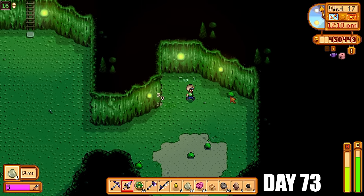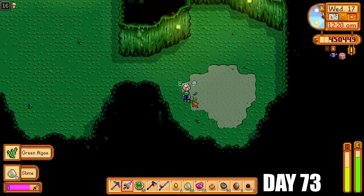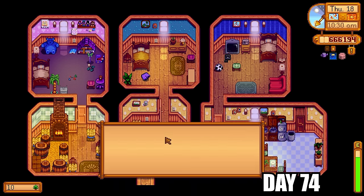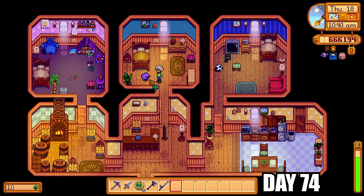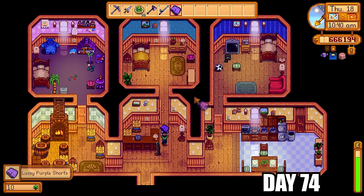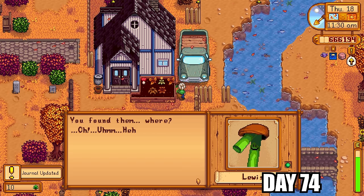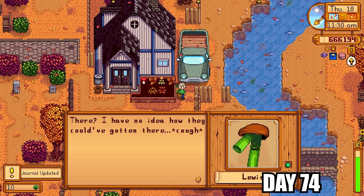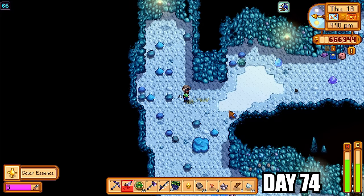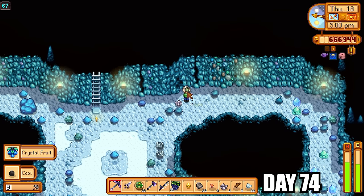I was killing slimes, rock crabs, and anything in between, trying to complete more monster eradication goals for perfection. On floor 16 it was an ambush floor — amazing, because I could just elevator down to floor 15, pop a staircase or mine a few rocks, get to floor 16, and rinse and repeat for the day. It was Marnie's birthday, gave her a diamond. That got me enough friendship points with her to go retrieve Mayor Lewis' lucky purple shorts. I was going to return these to Mayor Lewis for friendship points — he had no idea how his shorts ended up there. Maybe Marnie stole them.